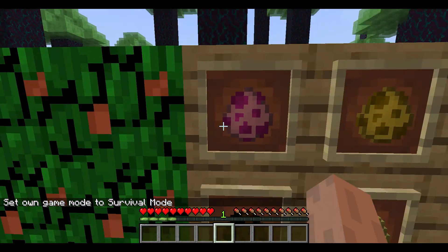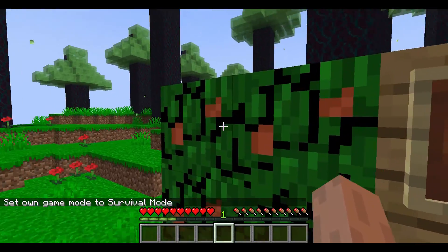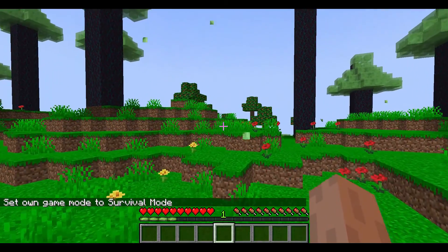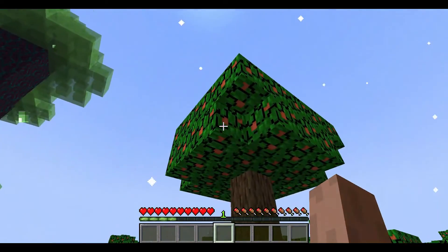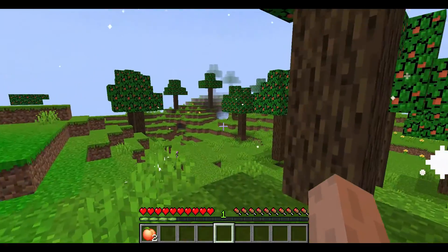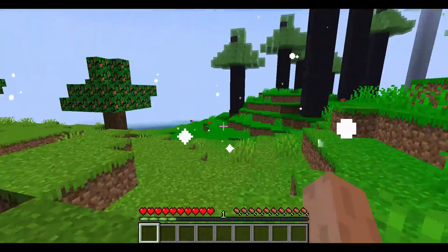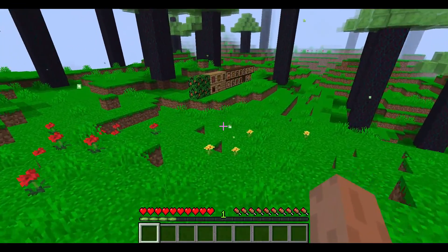We spawned in. I already had this all set up. Let me switch to survival mode real quick. So these are peach leaves — they grow on peach trees in the peach biome. If we break them, they drop peaches. We'll get the peaches in a second but we'll leave those there for now.